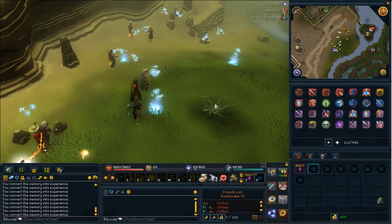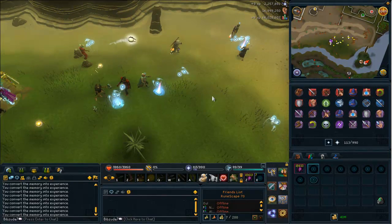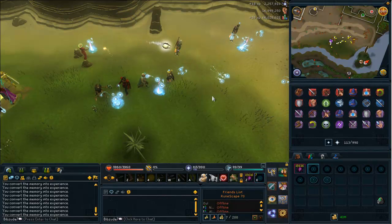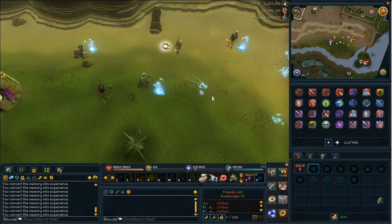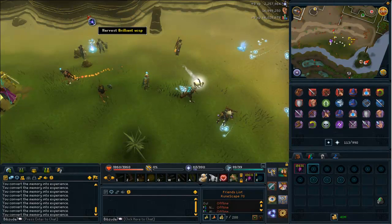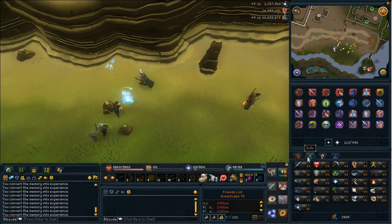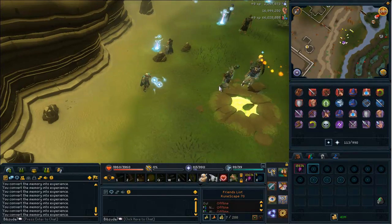Hey guys, it's boobzitter7 here again and welcome to another divination progress video. I'm just going to update you guys on how I'm doing on the newest skill as well as give you some more tips and helpful things you should know while you're training. I'm here at the area near the mage training arena and I am currently level 81 divination — this is the level 80 location.